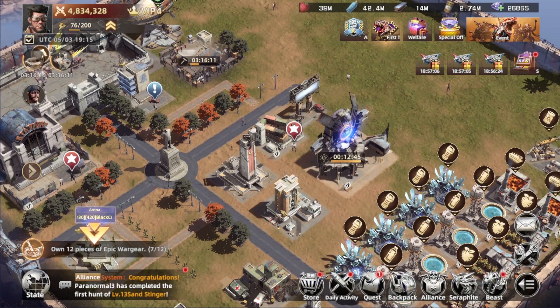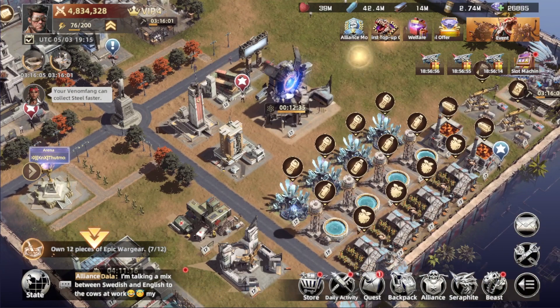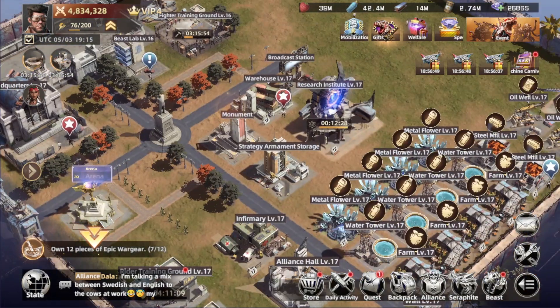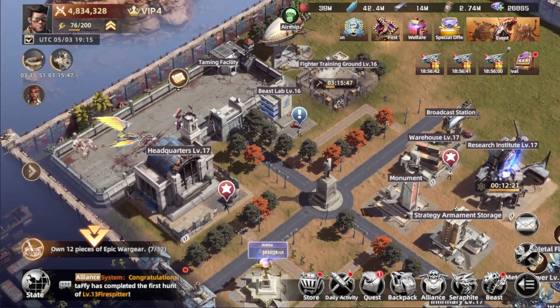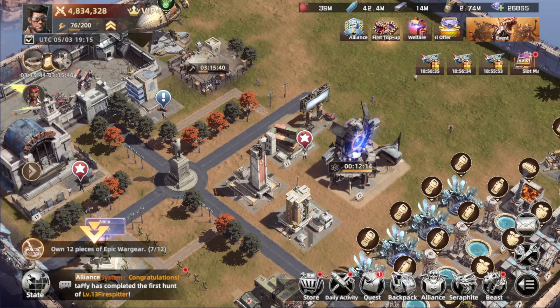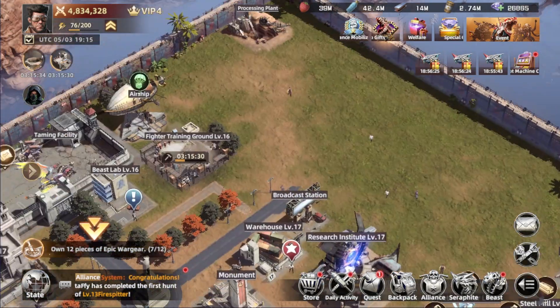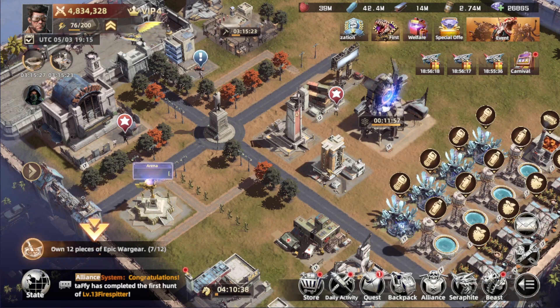Joining one of the top alliances in your server makes a big difference. As a personal example, my headquarter is level 17 and all my buildings are level 17 — that's only because of alliance help. Before, when I was in a random alliance, I couldn't upgrade my buildings easily since I was only using the speed-up materials I had. After moving to a top alliance, it helped out big time.